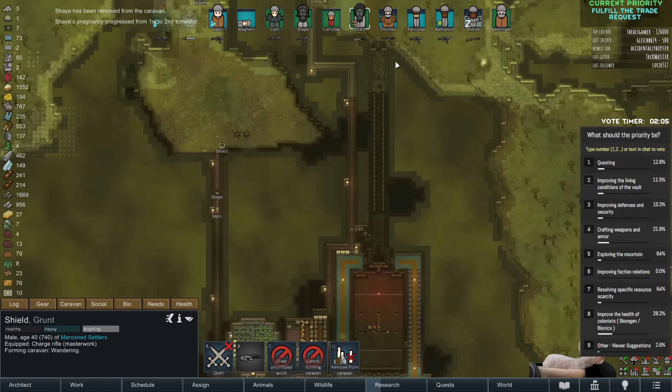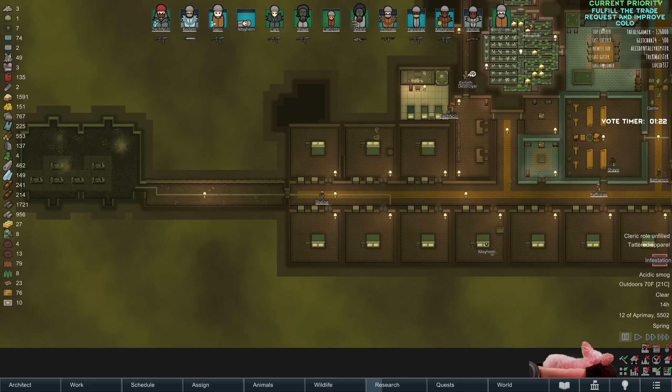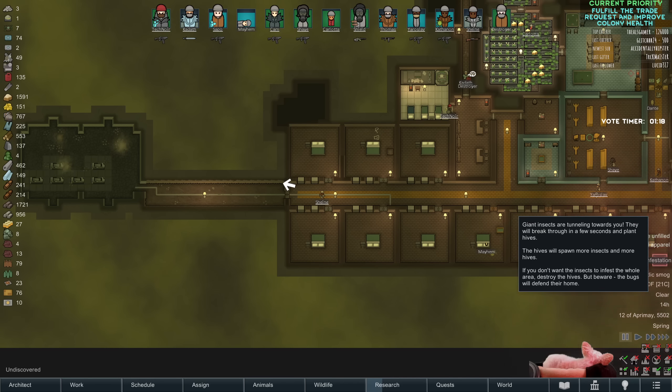Shay is second trimester pregnant, so I'm going to remove her from the caravan. Shield, you're going to make another run because you're not second trimester pregnant. Oh, never mind — we have an infestation. We're in danger. I'm going to call it early on the poll — improve the health of the colonists is going to be the priority.